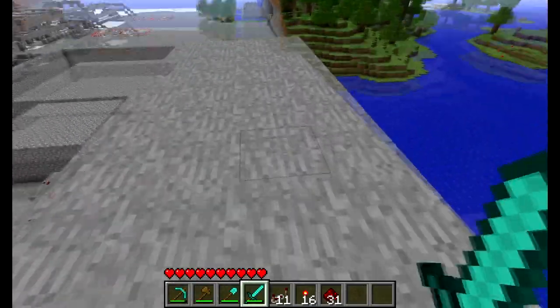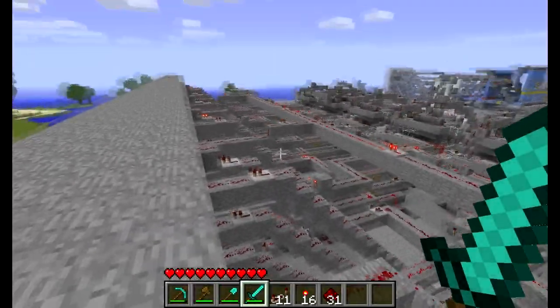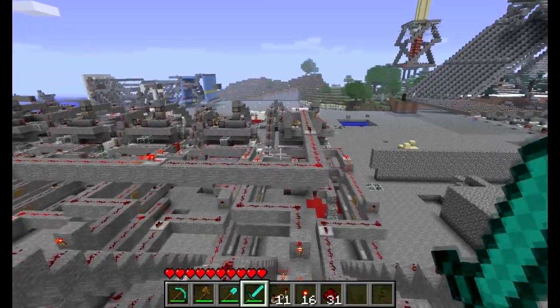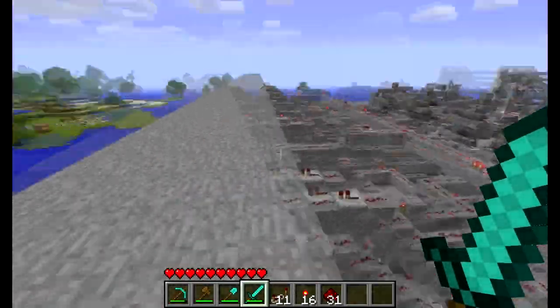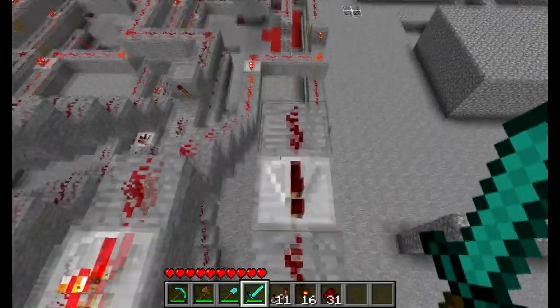We're now at the very top of the clock, above the second hand. You can see all this redstone — these are all essentially circuits to bring the signals from the different memory units to the clock faces. Let's get down there.